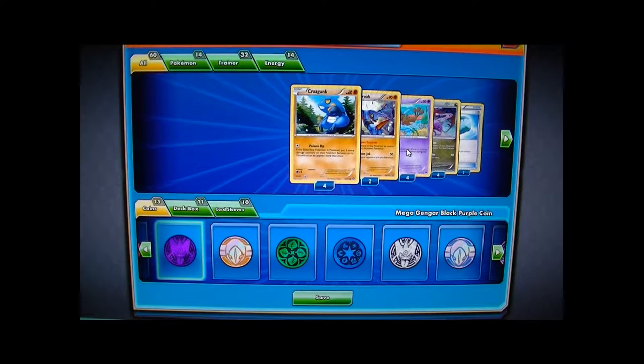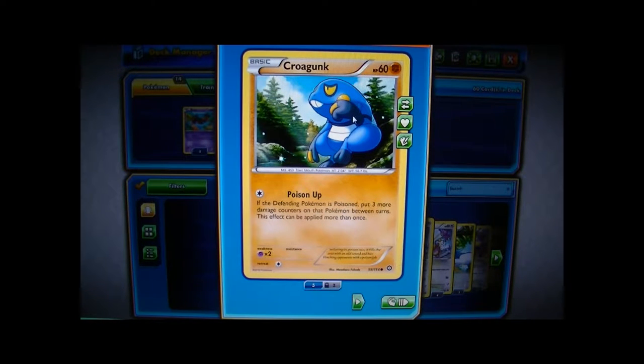This deck is centered around Croagunk from Steam Siege and Dragalge from Breakpoint. This is considered a budget deck, by the way, that doesn't really cost a lot to make. We have four Crogunks and we use them for Poison Up - for one Colorless energy, if the defending Pokémon is poisoned, put three more damage counters on that Pokémon between turns. This effect can be applied more than once. I actually didn't know about the Ariados and Toxicroak combo.